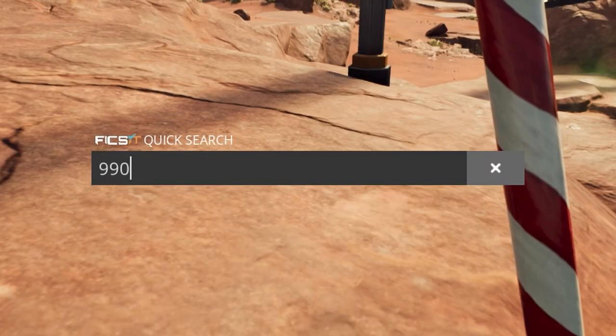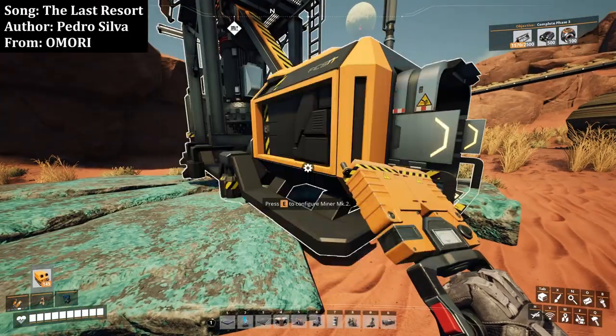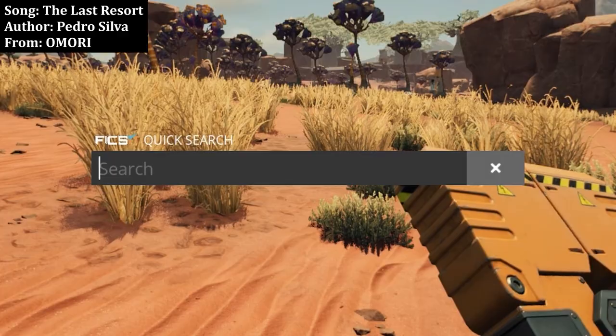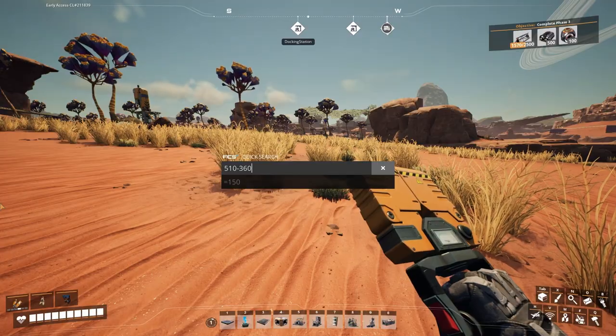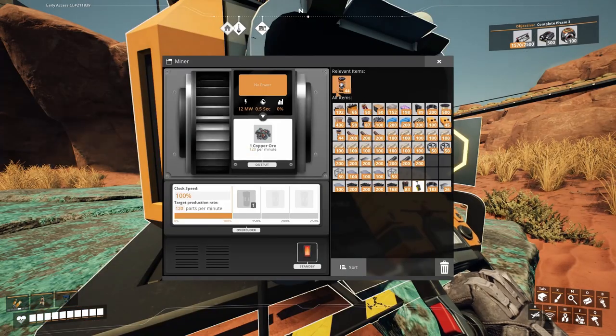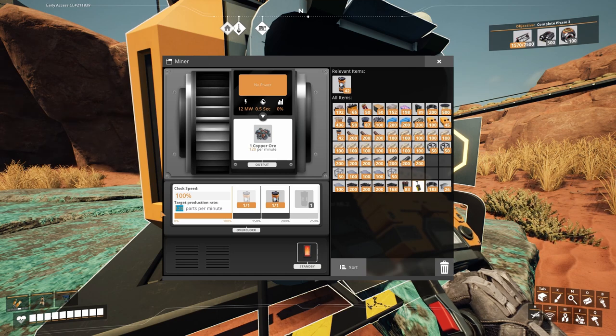Let's see - I need 990 and I have 480 so far, so I need 510 remaining. 120 times 3 is 360. I need 150 left, so I can overclock one to 150, plus another 150 makes 270. Wait, that's 480 plus 270... yes, at exactly this rate. Cool.